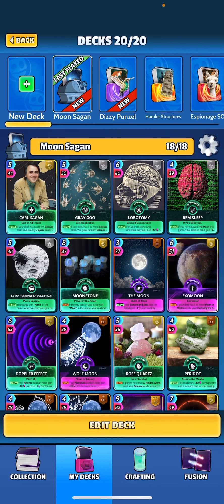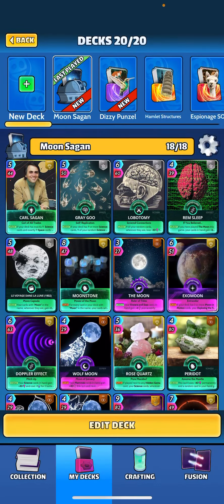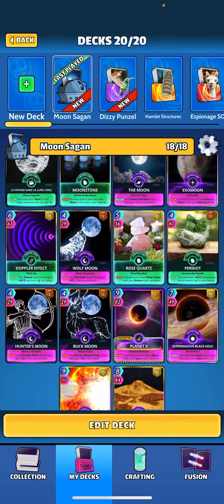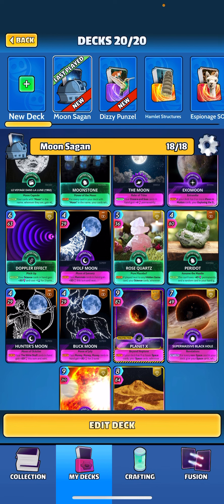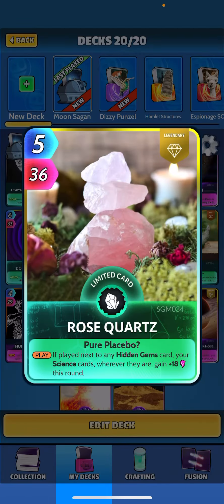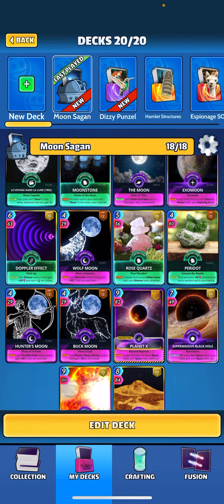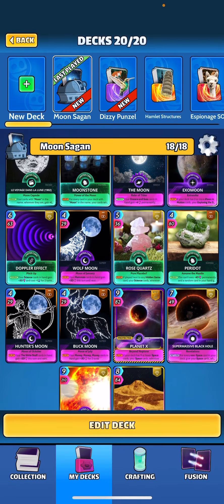Rem Sleep is a really good card in this deck — when drawn, if you have played The Moon this game, your cards in hand gain plus 22 and cost plus one permanently, so another nice permanent buff which is going to make these cards really big into the late game. With Moonstone dropping as a gemstone, I opted for Rose Quartz: if played next to any hidden gems card, your science cards wherever they are gain plus 18 this round — a nice buff on our nine science cards. I also added Peridot just so in case I draw Rose Quartz without Moonstone, I have another option to get Rose Quartz down on turn one.